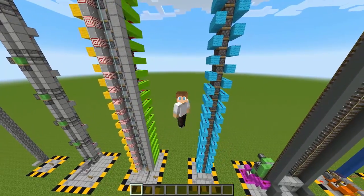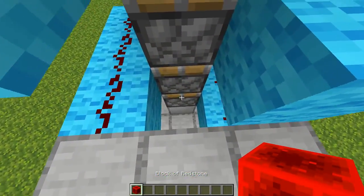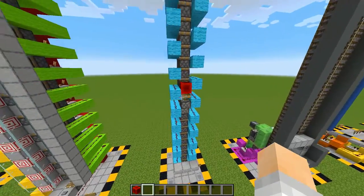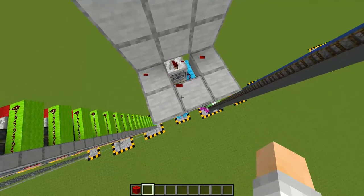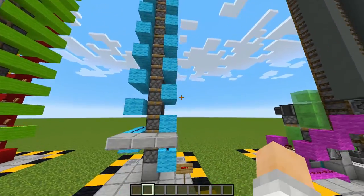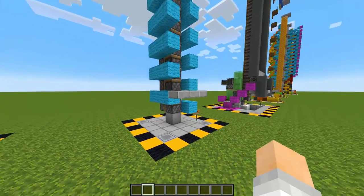Speaking of fast, this next elevator has one of the fastest setups. This is an old Mumbo Jumbo design and it works by placing a redstone block right here. If we do that, boom, on our way. As you can see the pistons actually get powered by the redstone block itself. When you're done all you have to do is break the redstone block right there and the whole system is ready to go again. This elevator can do 36 blocks in 10.49 seconds, or three and a half blocks per second. It just looks simple but smart.